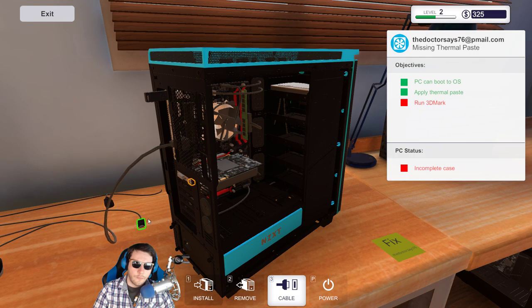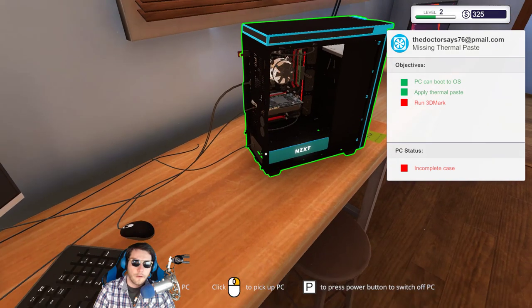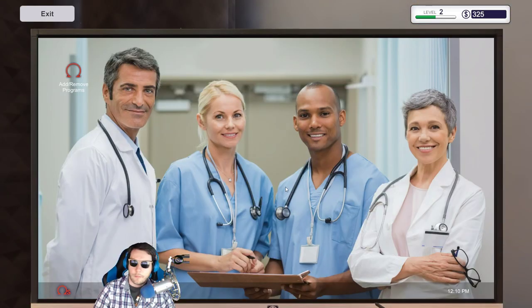I'll get used to the controls again and then I'll basically be the Albert Einstein of computers. Did you know Albert Einstein had a computer? It was his brain. I think it was powered by Nvidia — not sure who sponsored him back in the day.